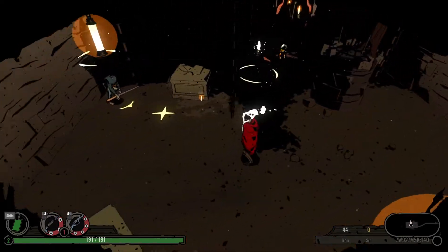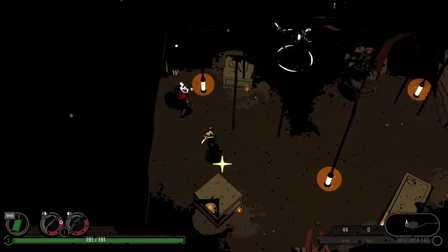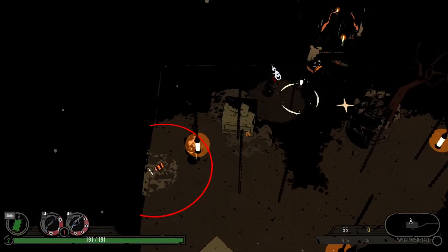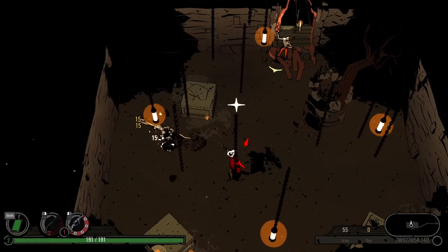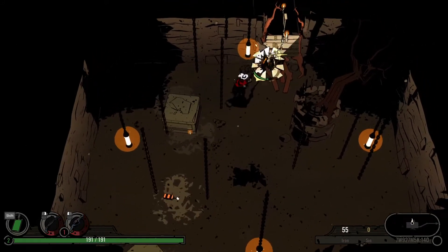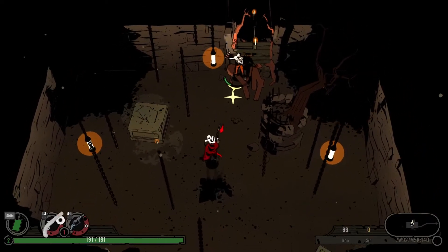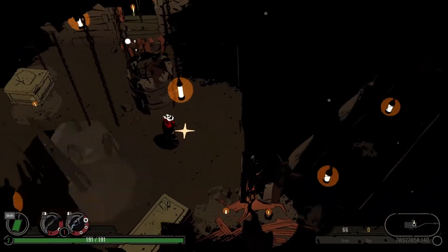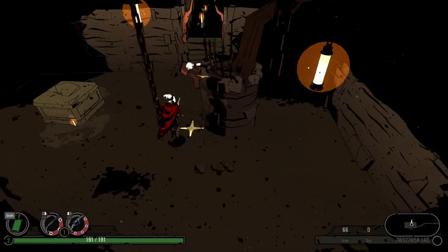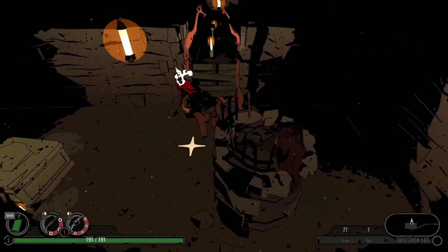Let's stun guys. Can we just melee him? Maybe not. There we go — slow and sloppy, but we got it. So we're getting resources there. We got iron and sin. Pretty cool.